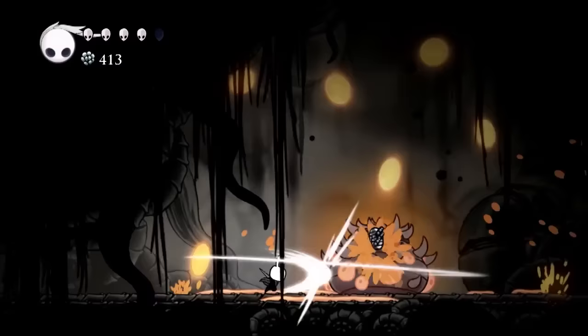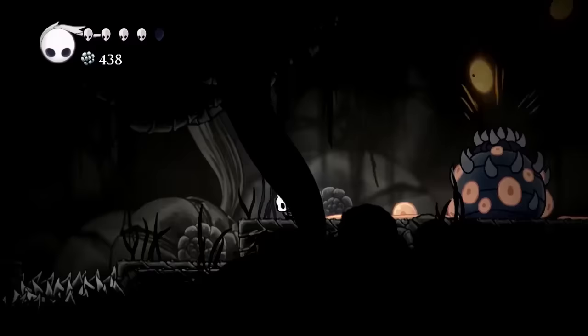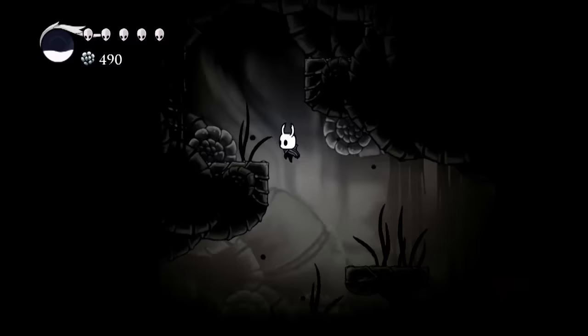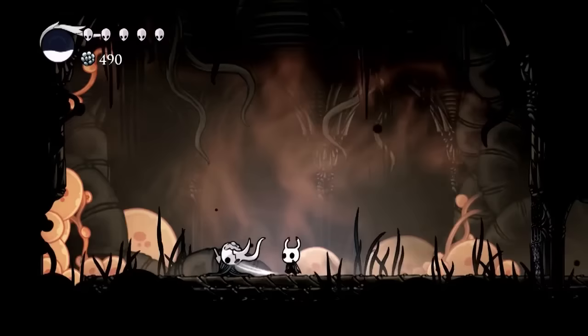Just note these enemies take more than one hit to take down. When you come up this way, make sure to hug that right wall because this opens up a shortcut so we can get back through here without going the long way around. Believe me, you don't want to go the long way around because it might take you more than one attempt at defeating the Broken Vessel.